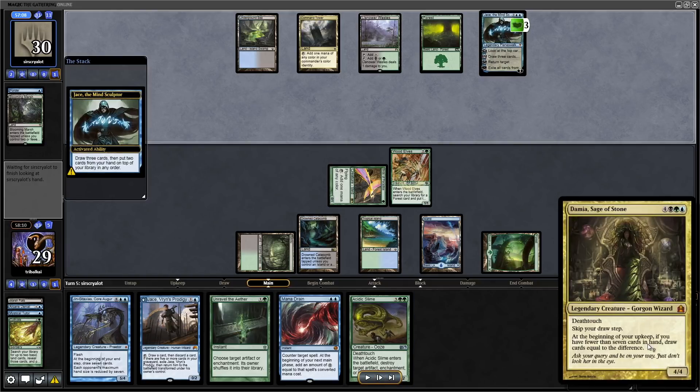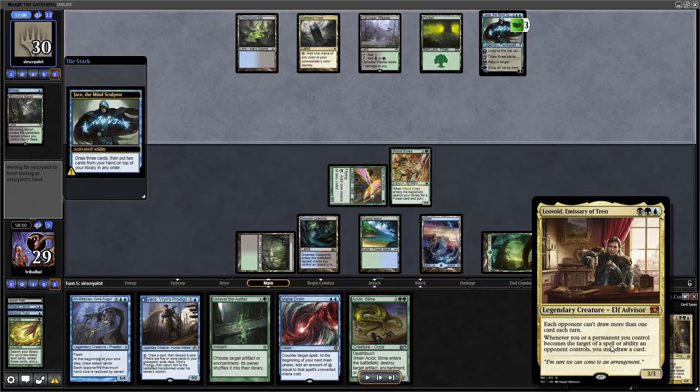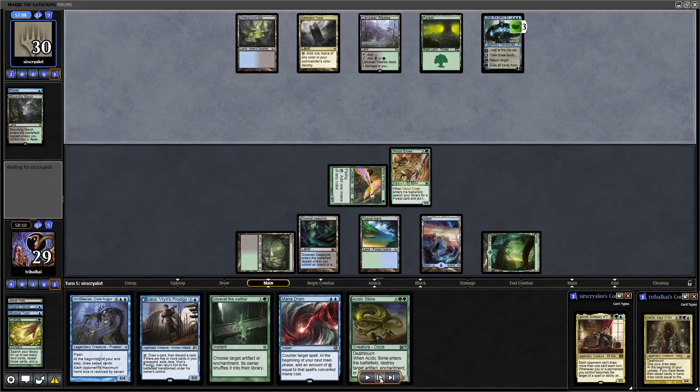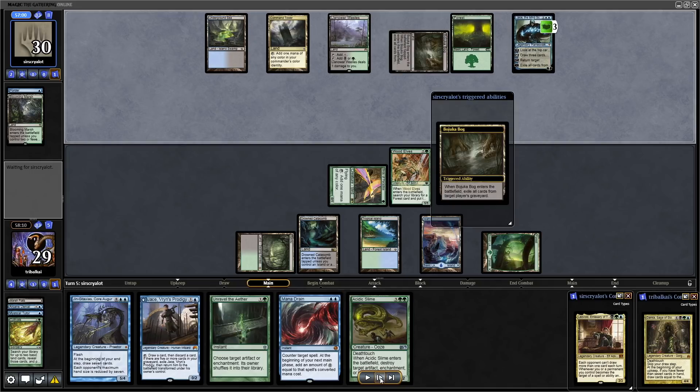Let me go over the Commanders quickly for anyone who doesn't know. Damia Sage of Stone is 7 mana in Sultai for a 4/4 with Deathtouch. You skip your draw step and at the beginning of your upkeep, if you have fewer than 7 cards you draw until you have 7. Leovold Emissary of Trest is 3 mana in Sultai for a 3/3. Each opponent can't draw more than one card each turn, and whenever you or a permanent you control becomes the target of a spell or ability an opponent controls, you may draw a card. Mainly Leovold wants to come down and then start getting wheels off — they'll draw loads of cards while we draw none and discard our hand.